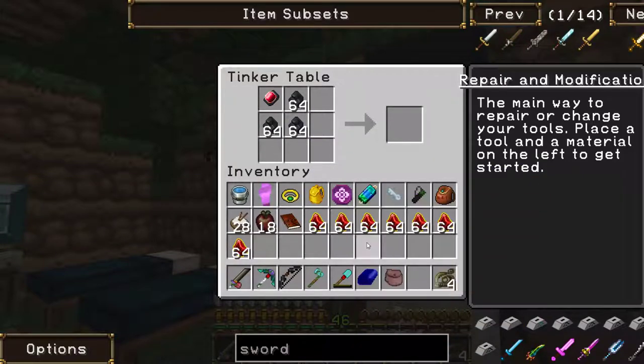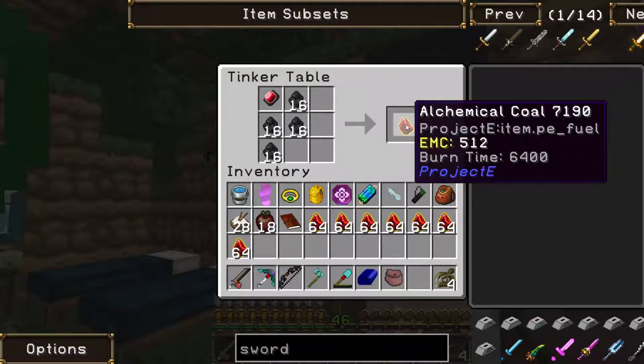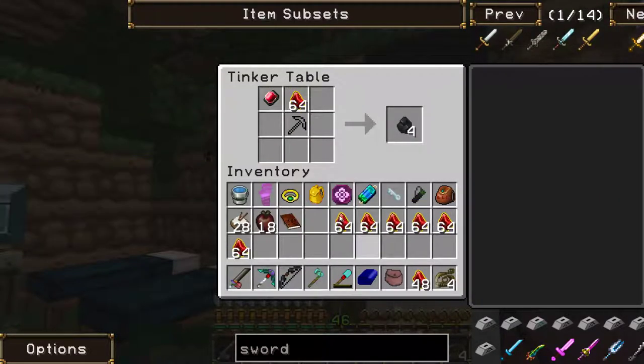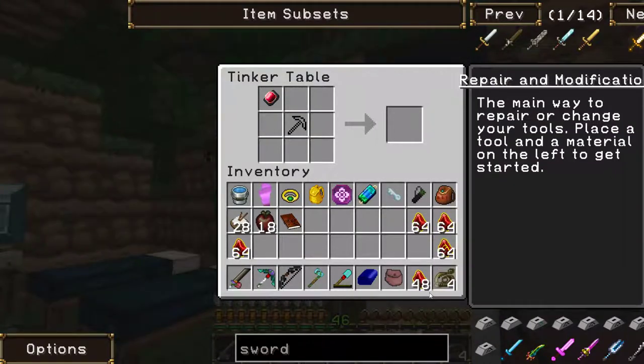Just give me one more stack. We made a stack of 48. Now turn that into the next stage — exact same process for Mobius fuel. Then we get the Mobius fuel, and then we do it one more time and we should get Alternus fuel.